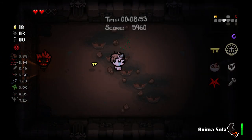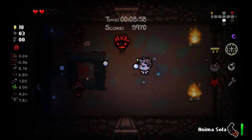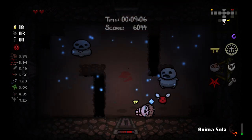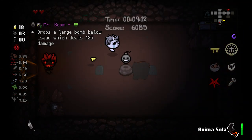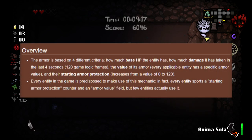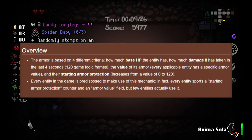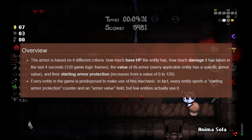So what is damage scaling? It's a little bit difficult to pinpoint the specifics. I'll try to give a quick rundown based off of what's on the wiki, but even the wiki itself says it's kind of unclear — so check the description for more. Roughly, the idea is that the game uses four different criteria: how much health an enemy has, how much damage the enemy's taken in the past four seconds, the value of its armor, and its starting armor protection.